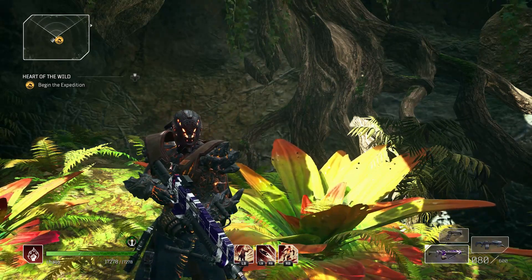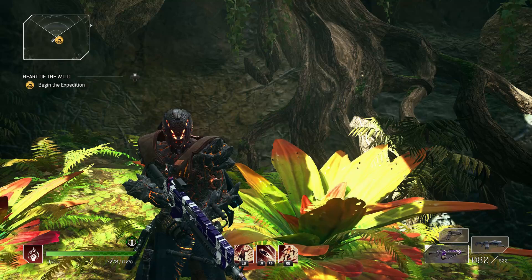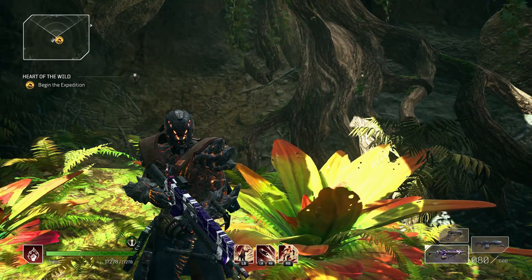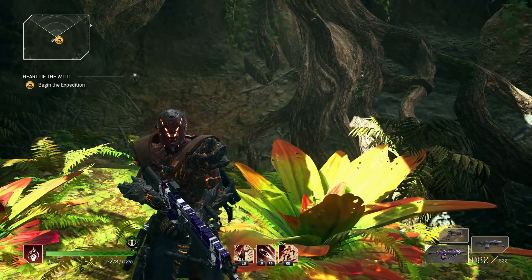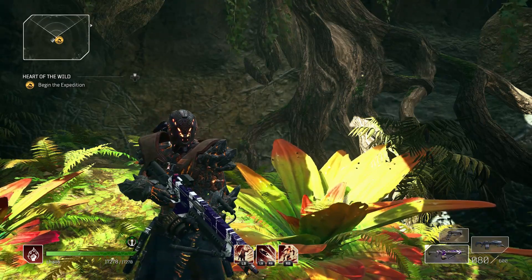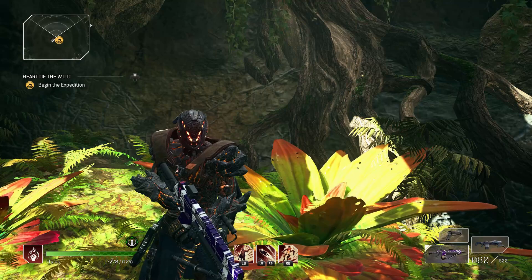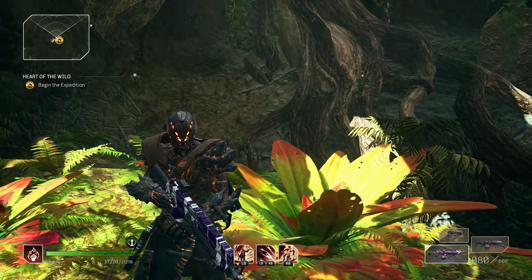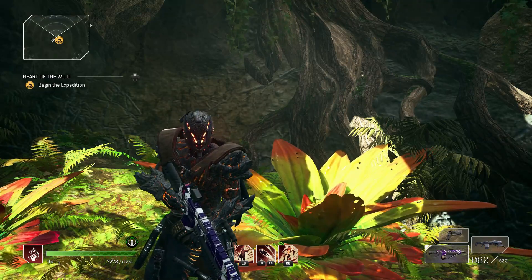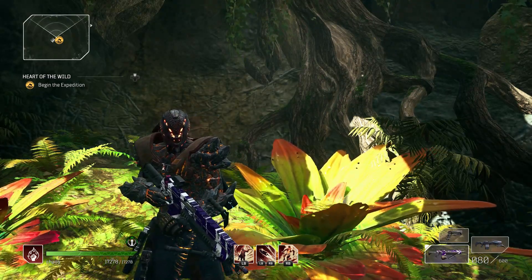Now, they are both headpieces, so obviously you won't be able to use both of them at once. But you may well want to take out the mods by disassembling them and putting them into your build in some way, depending on your play style. These two are very defensive but very good for that close-range build — so what are they?